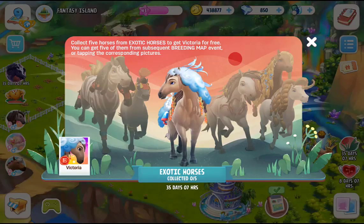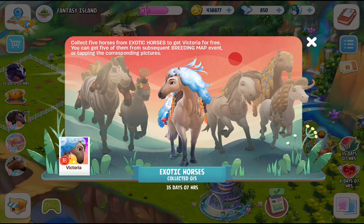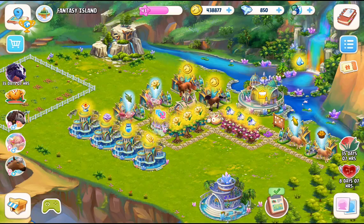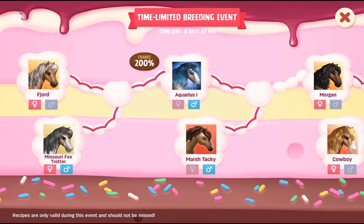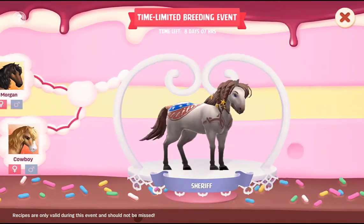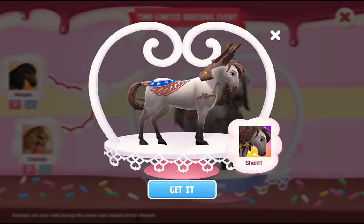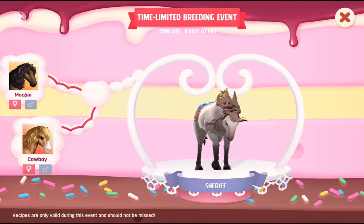There is a new event out in Horsehaven — the exotic horses event. Collect 5 horses from the exotic horses to get Victoria for free. You can get 5 of them from the subsequent breeding map event or by tapping the corresponding pictures. So Victoria is what we get for free if we collect the other 5. The breeding map event is back since this is a time-limited breeding event. The first horse on offer is Sheriff. I have most of the horses needed, including Cowboy Morgan, but I have the wrong gender — both my Morgan and my Cowboy are female, so I need to sort that out.